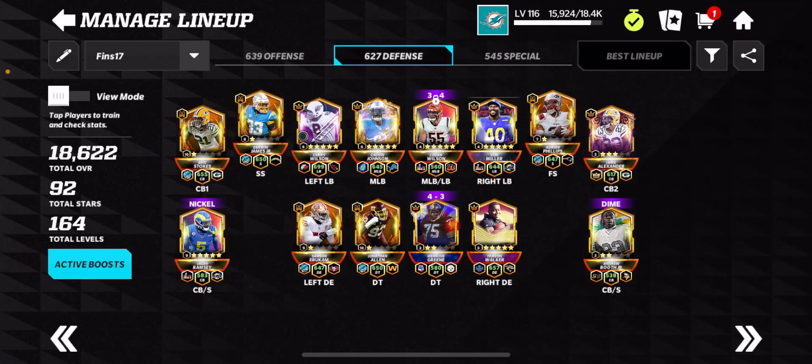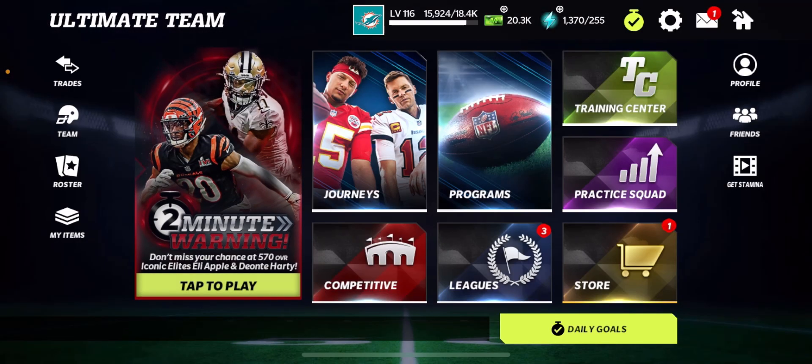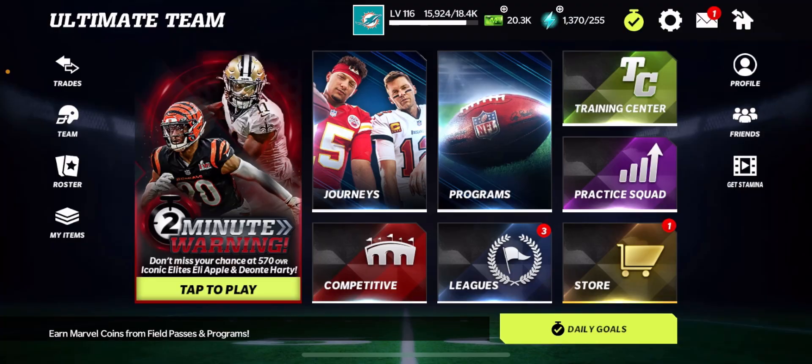I'm going to be opening up at least the AFC North. If you guys didn't know, there was an update where they split the Iconic Elite Select pack into separate divisions, so you can't see the full pack anymore unfortunately.